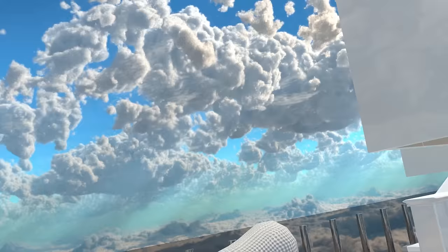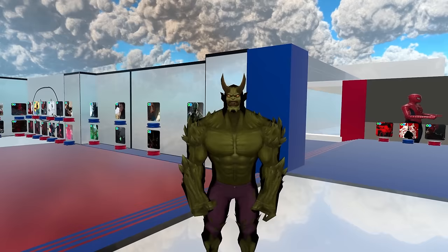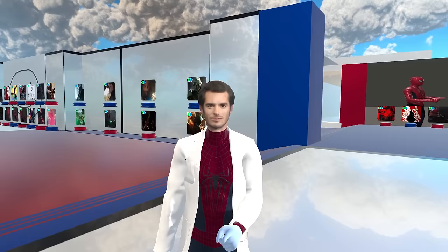And if you at least want to look like a certain character, there is almost certainly an avatar of them. I managed to find the Green Goblin, Ultimate Green Goblin, The Lizard, Carnage, Spider-Carnage, Mysterio, and Ultron in a world called the Avatarverse. There are probably thousands of other avatar worlds you could check out as well.